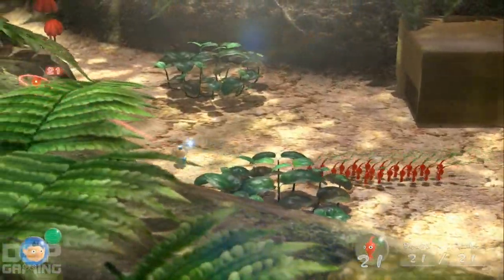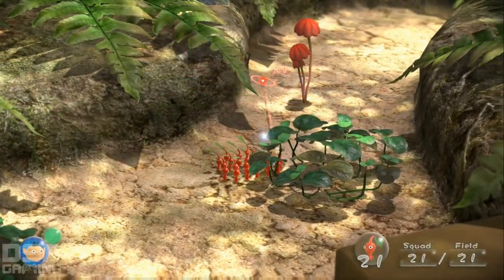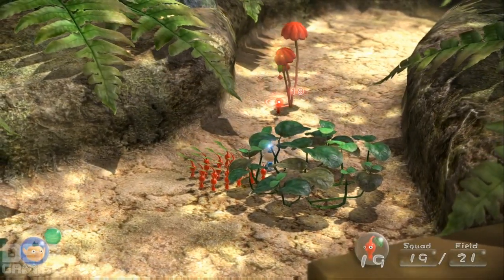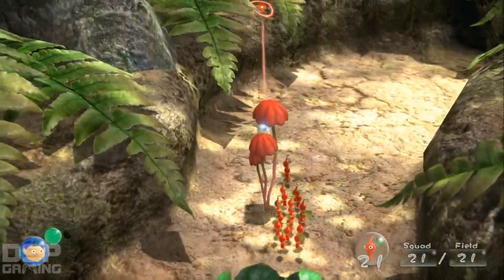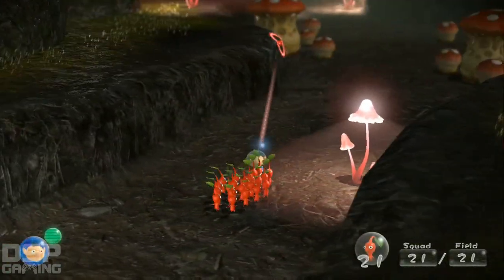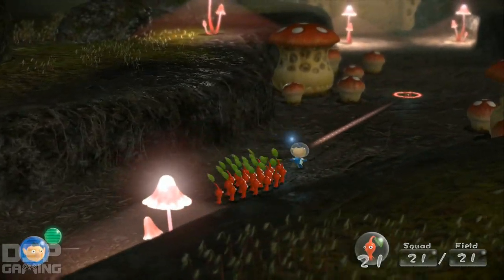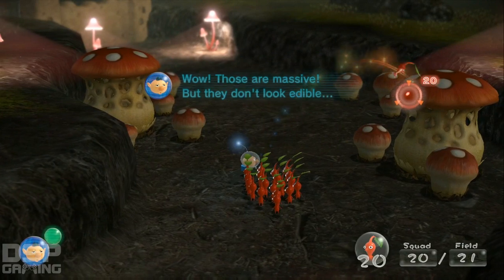What do we got over here? According to the radar, the Drake should be through here. What is this thing? Nothing, it's just a shell. Uh oh, a cave. Whoa, mushrooms! Happy little mushrooms — those are massive, but they don't look edible.